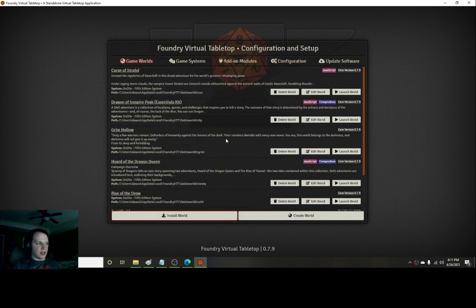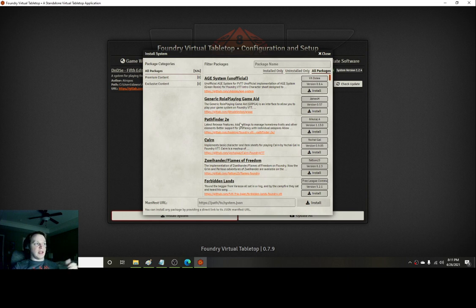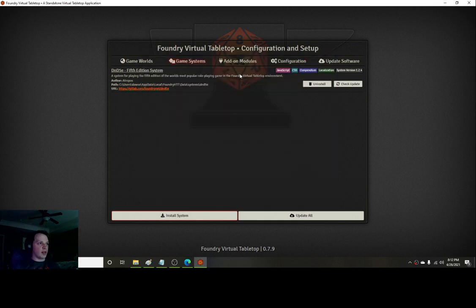Once you've played around with those pre-built worlds, you'll want to create your own. Click Create World — we'll get to that in a second. Depending on what game system you're playing, go down to Install System. It has almost any possible game system — Pathfinder, Call of Cthulhu, 3.5 — there are so many. You don't even have to use a game system if you don't want to. Just click what you want and click Install.